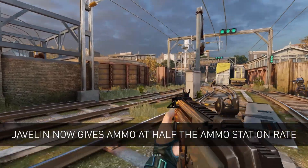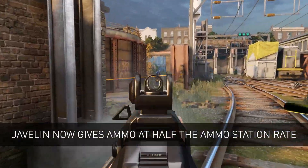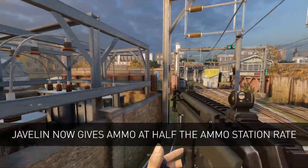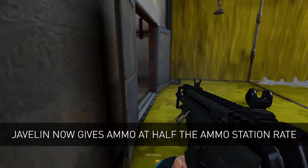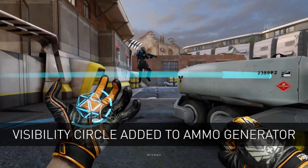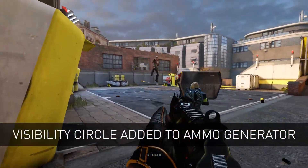Another complaint we've seen is how Javelin's ammo distribution works. We're retooling the values so she'll give one third of a magazine per second, which is half the rate of ammo stations. We're also halving the range of her ammo generator and giving a visible circle to show allies the range.